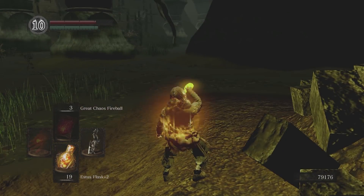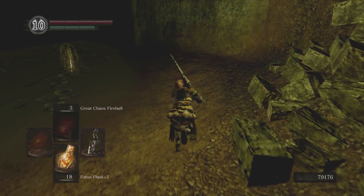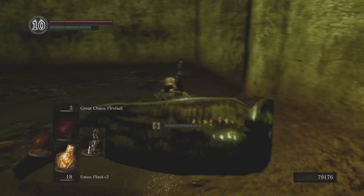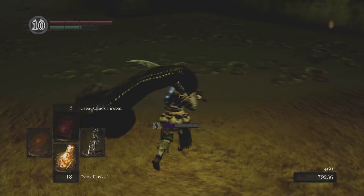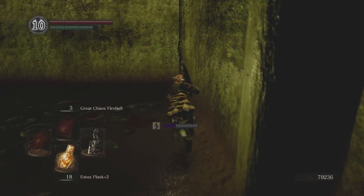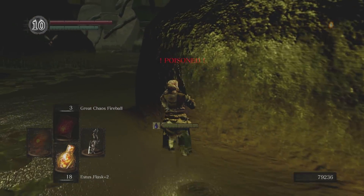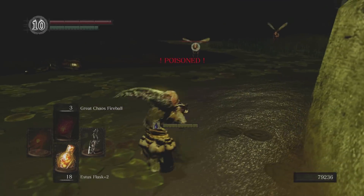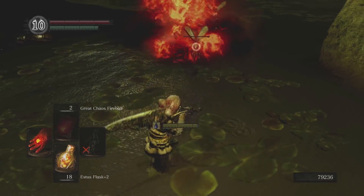I think the Server was over in the far corner by some leeches, right near the entrance to the Great Hollow. The leeches, by the way, are a good place to farm green titanite shards if you're trying to make divine or elemental weapons.